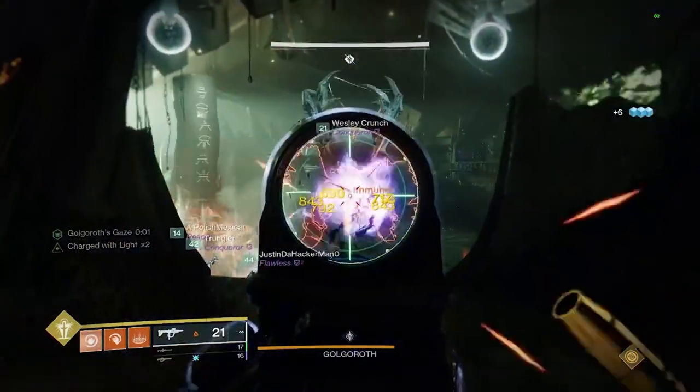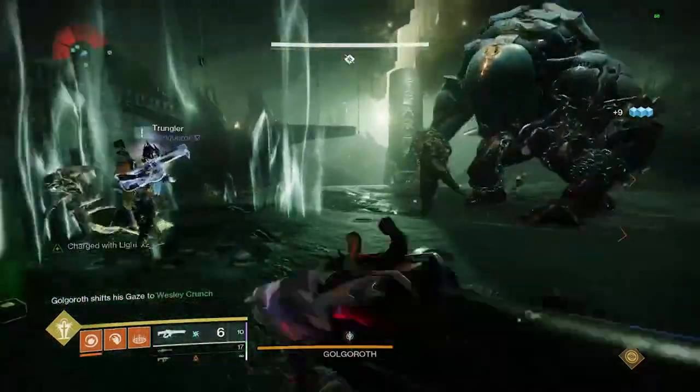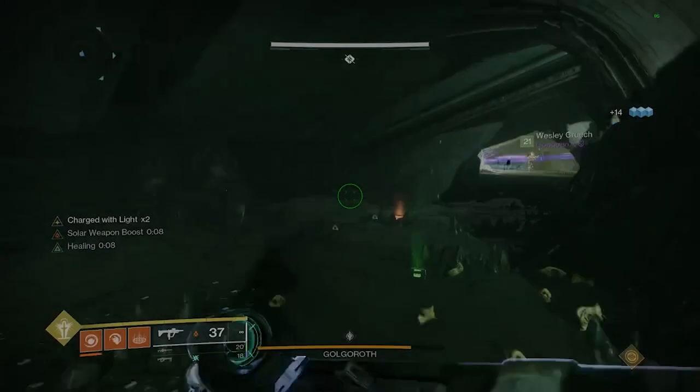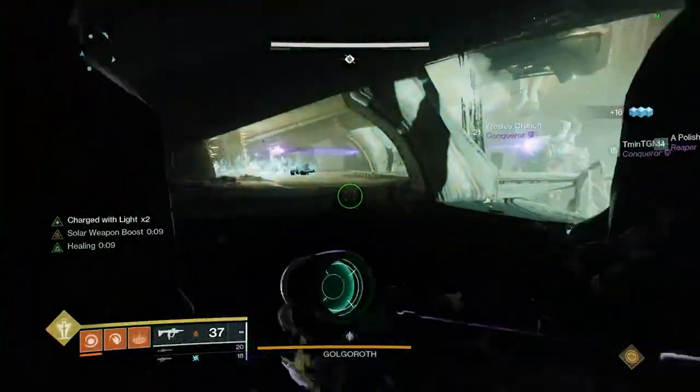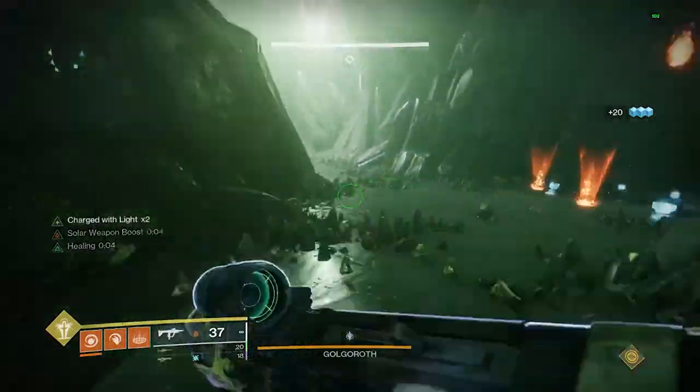Essentially, each DPS phase all players need to acquire Golgoroth's gaze one time each. You can swap the gaze a total of six times during a DPS phase and shoot down a total of six of the glowing orbs on the ceiling to damage him.